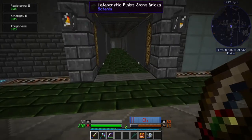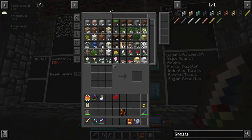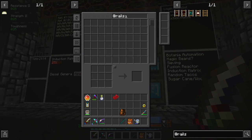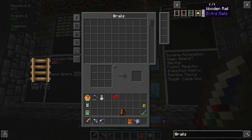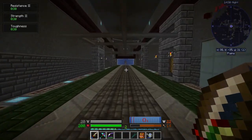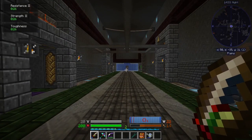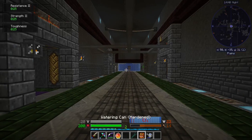Extra Rails — I have not done anything with this; I thought I would but ended up not doing it. It just adds a few rails: a wooden rail, locking, direction, teleporting, and comparator rail — basically things to help with minecart automation. The thing is, I'm at the point now where I'm moving so many things around that minecarts won't be able to keep up. Honestly, that's the main thing.